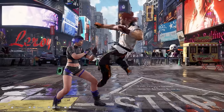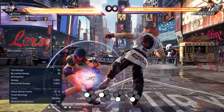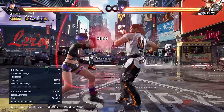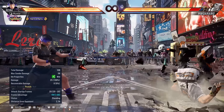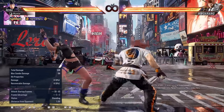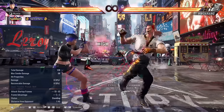Now let's cover his strings. His 1-1-3-3 is a high-high-low-high. He has no other extensions from 1-1, so if you see it, duck and launch. His 4-4-4-4 is all-high. I recommend ducking on reaction to the last hit. The third hit is duckable, but he can cancel it so be careful.